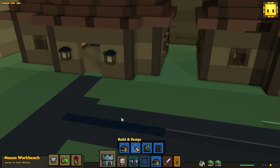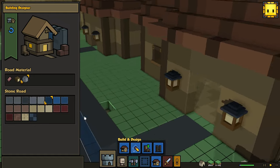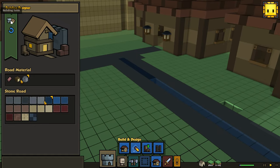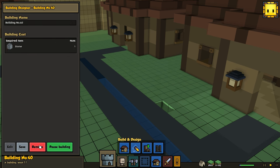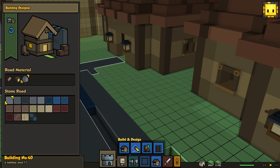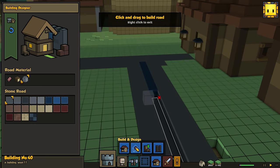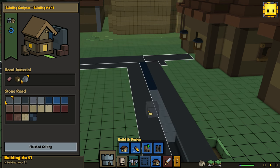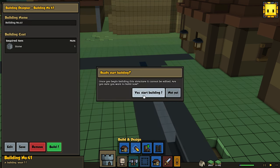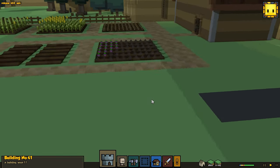Yeah, that definitely does not match. So what we're gonna do is cancel the rest of this. Let's try this again — maybe it was this color. We'll just keep going until we find the color. From now on, I'm just gonna use the first color for roads at all points, because it's just too much of a pain in the ass trying to find the right color.